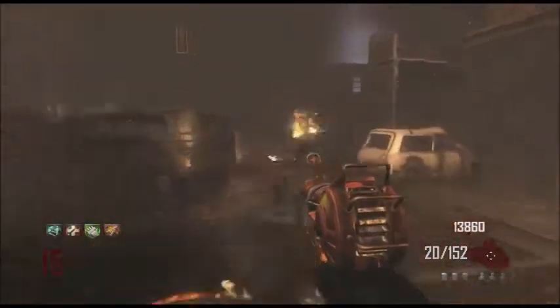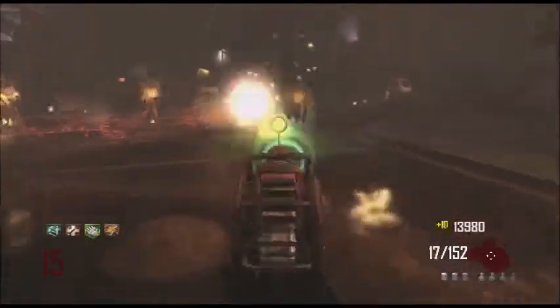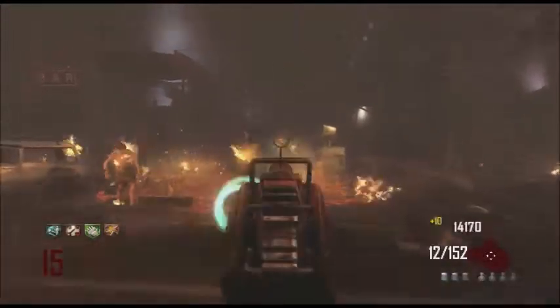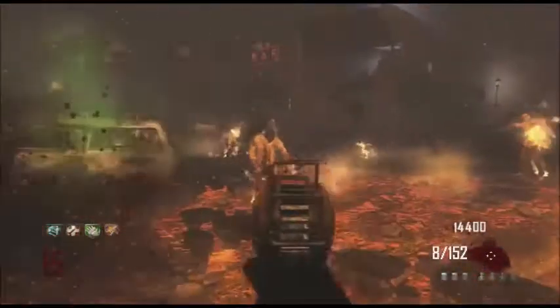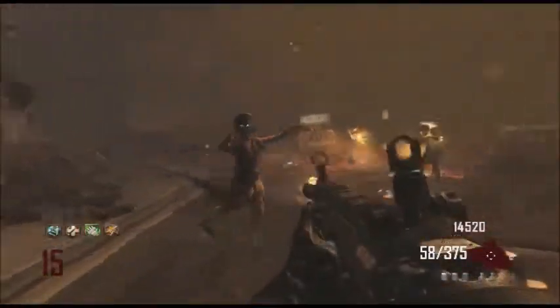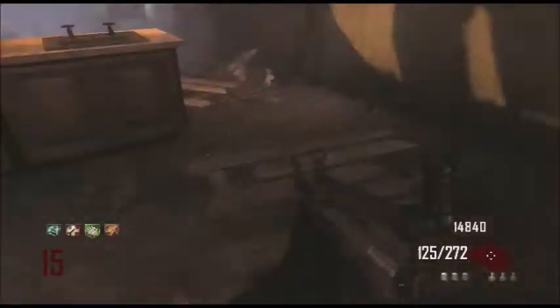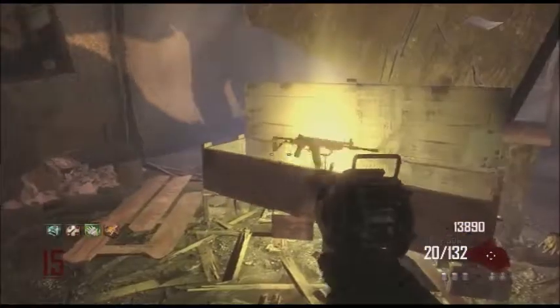Throughout most of World at War — for the three starting maps of World at War — before they introduced the Wunderwaffe, which to this day remains one of the most amazing weapons ever, the Ray Gun was kind of the main wonder weapon. I'm just wasting ammo because it's the Ray Gun. I haven't used my monkeys yet. I want to try and crawler this guy — yeah look at that, that's how you do it. I want to spin the box and get rid of this Ray Gun.